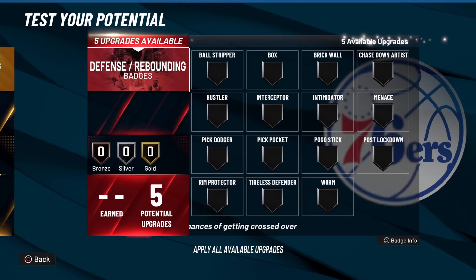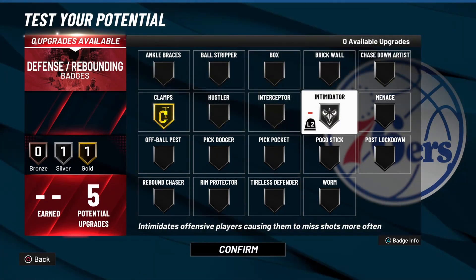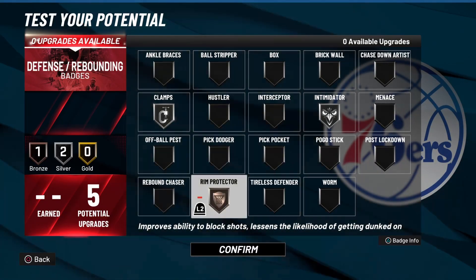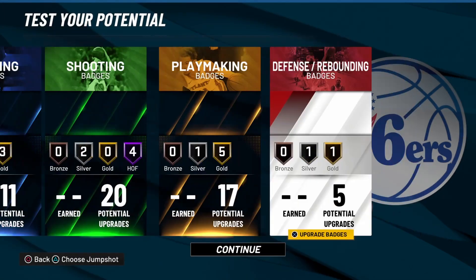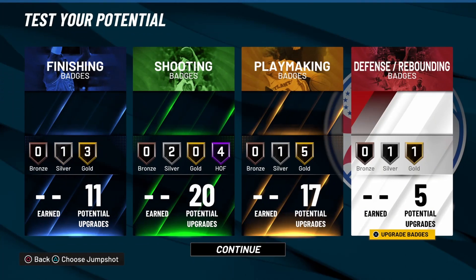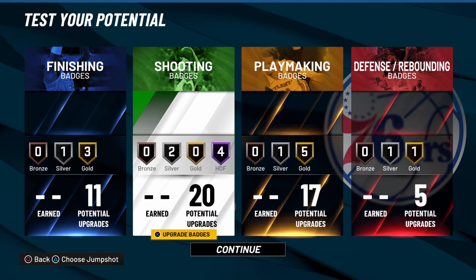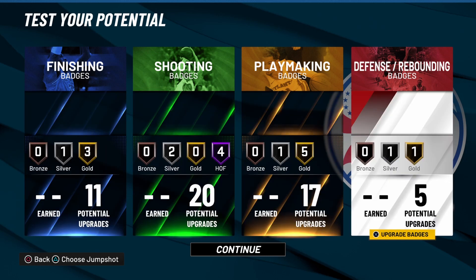For your defensive badges you get only five. I would recommend Gold Clamps and Silver Intimidator — you can swap them or run two silvers and throw your last one on either Chase Down or Rim Protector. For now I'm going with Clamps and Intimidator. Feel free to mix and match these to fit your playstyle. This build is solid to run in the park — you can easily run the two or even the three with it. You'll be able to ISO, stop and pop, spot up, get to the basket, and play pretty solid defense with five badges.